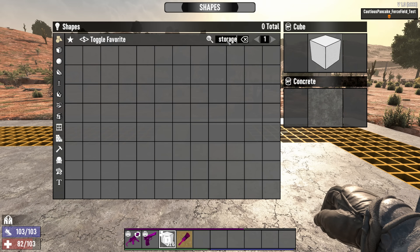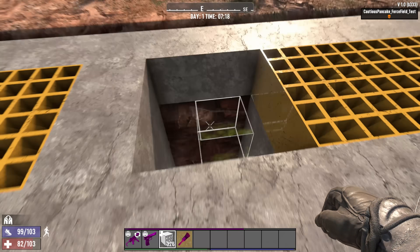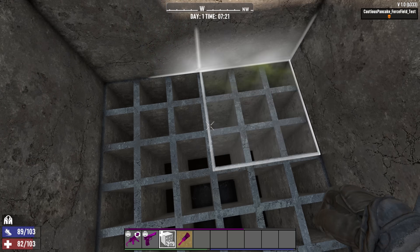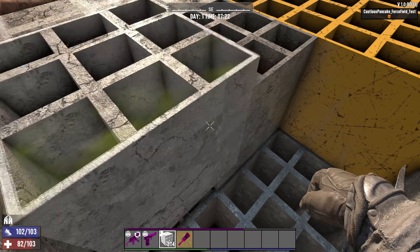The new block that you're going to want to look at using for your force fields is the storage cube. A favourite block used in wine cellars throughout the game, it's time to put it to better use by placing it above a trench to force zombies to run around elsewhere.